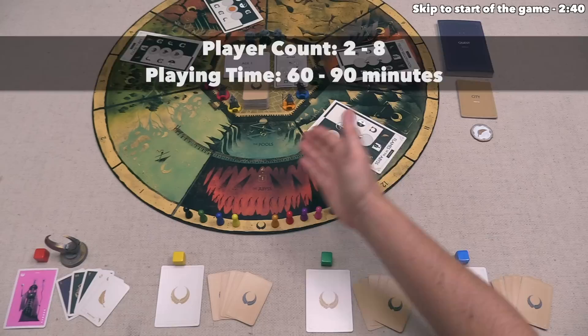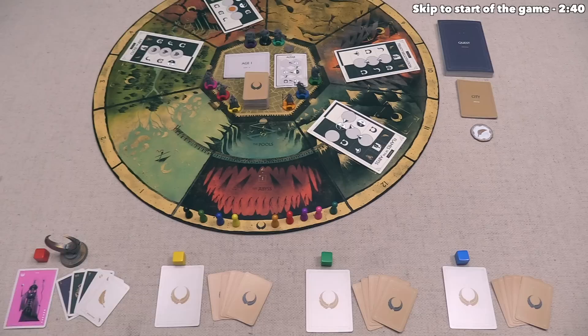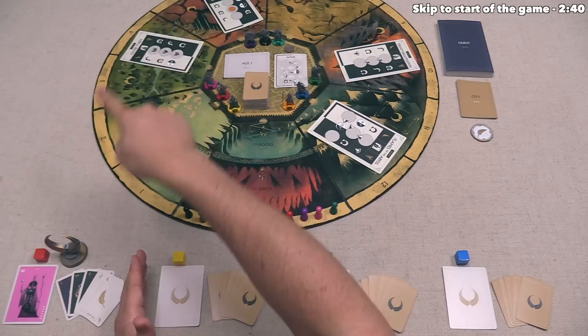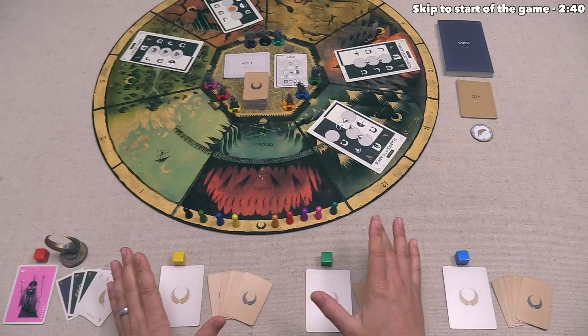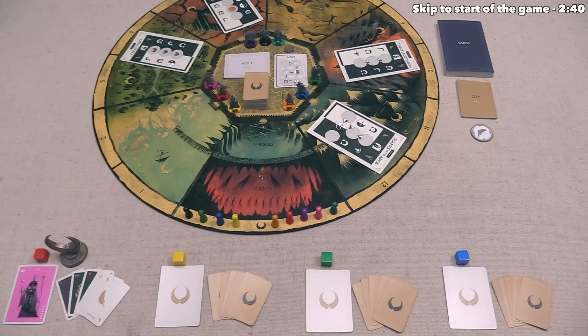Let's start with a brief overview. Each player is a divine being who has sired a demigod now in the realm of man. The identity of each player's offspring is unknown to their opponents. As part of setup, we all drew one card from a stack of nine. We are playing as the red player today, and our demigod offspring is Isabelle. The ultimate goal is that your specific demigod offspring has the most renown compared to all other demigods. Since offspring identity is hidden, you try not to make it too obvious which demigod you are favoring, because there are many ways to reduce the renown of specific demigods.